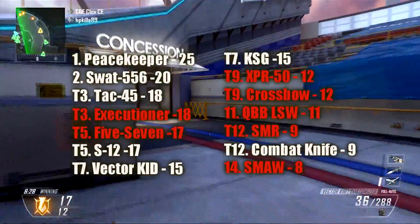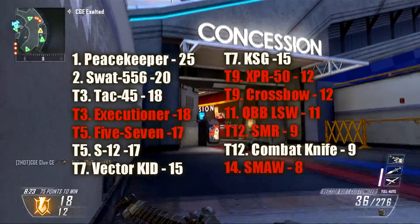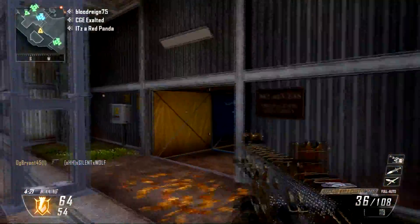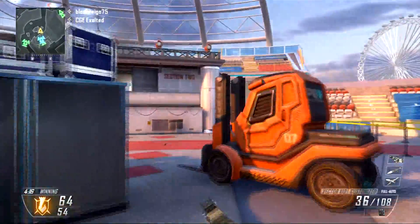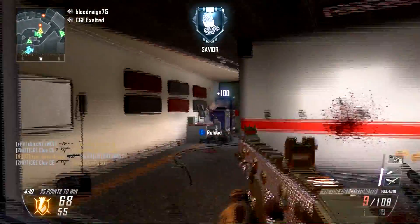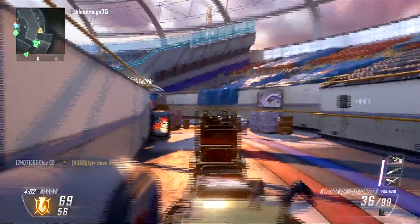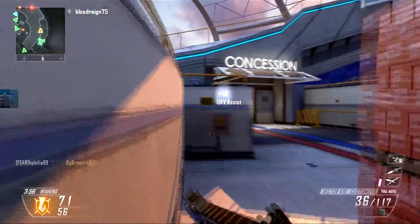As you can see on screen, names in red have been eliminated and names in white have moved on to the next round. It's tough for the Executioner and 5-7 because they both posted top five scores but will not be going on. So we say goodbye to the Crossbow, XBR-50, LSW, SMR, and the SMAW. My dark horse picks to contend for the gun madness championship — not in the top 10 seeds — are the MTAR, the FAL, the Peacekeeper, M27, TAC-45, and the ballistic knives.